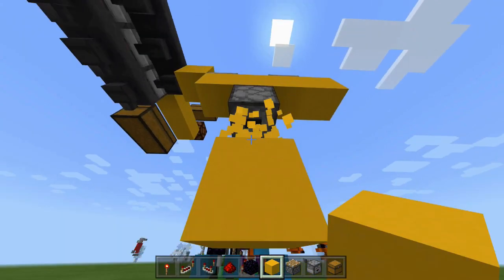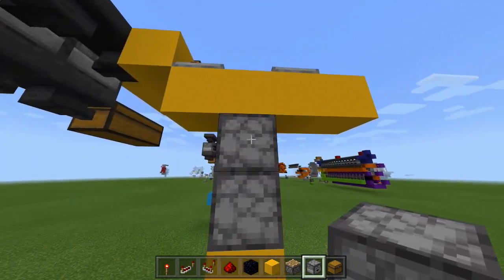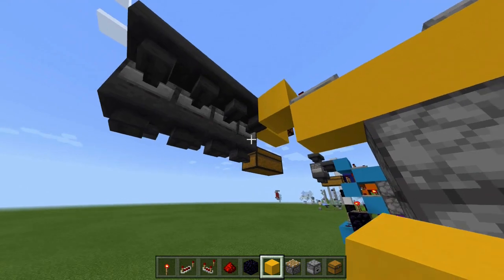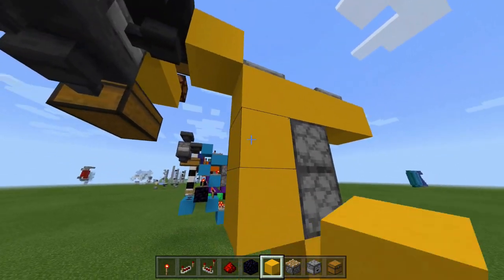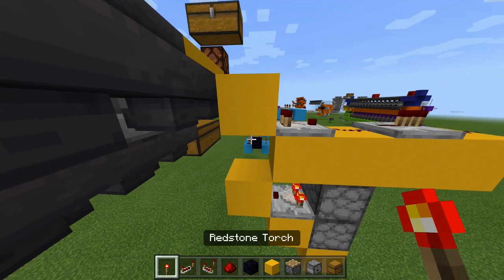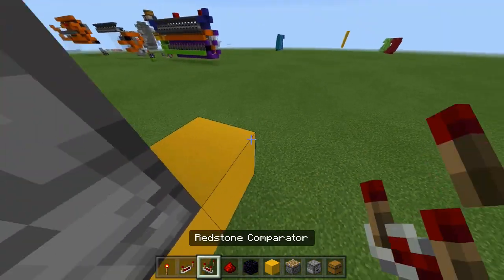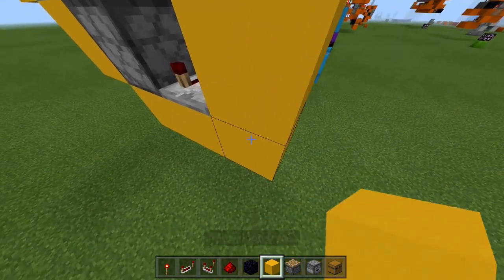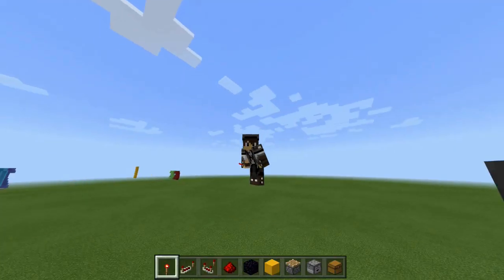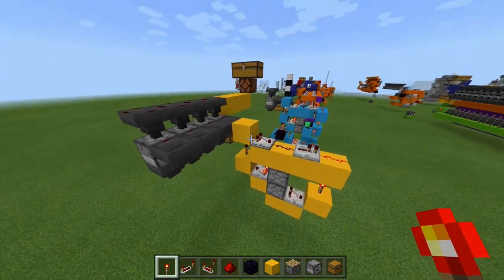Come down another two blocks and place a dropper facing straight up. You want to have a junk item in your top dropper — a junk item you don't care about, because you will never see it again. On the side closest to your furnace array put a solid block and one more solid block, then a comparator. On the edge of that block place a redstone torch. On the other side of the two droppers, place another solid block, a comparator going straight into a block, and a redstone torch on top of that block. This is the bulk of the redstone for the entire smelter. All that's left is to repeat this entire system for every single one of your furnaces.